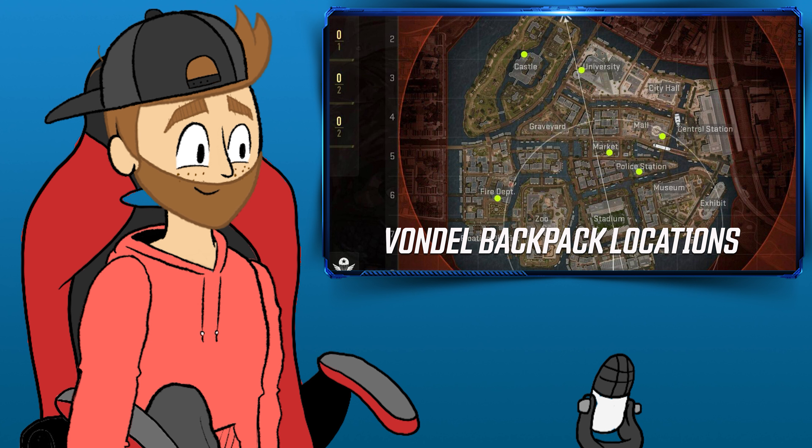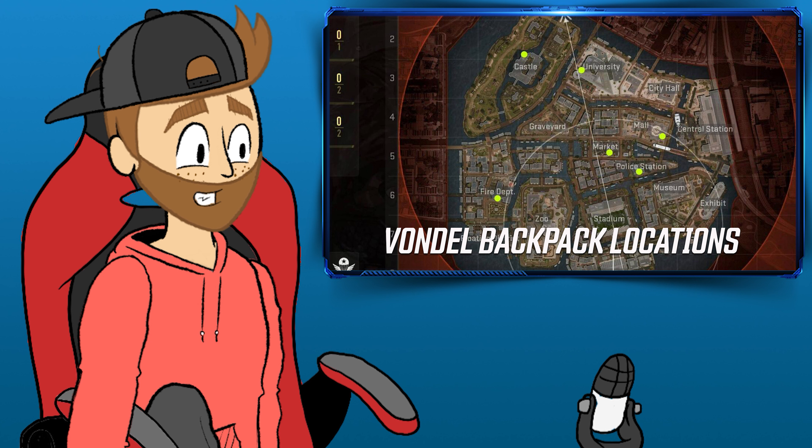Here's where you might find the elusive backpack. Number one: Fire Department — look for it on the southwest section of the rooftop, sitting on a blue tarp. Number two: Police Department — it's hiding under the stairs of the rooftop helipad. Number three: Mall — lean back against a vent on the southern part of the rooftop and you might just stumble upon it.